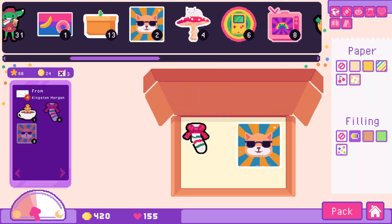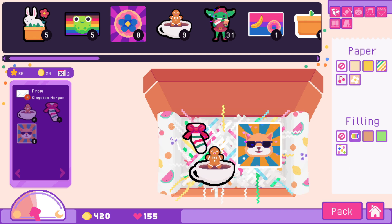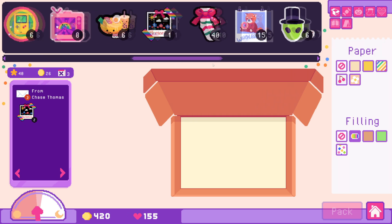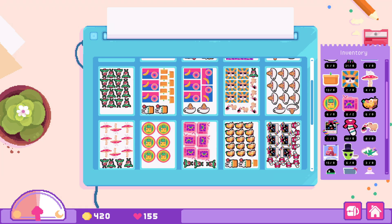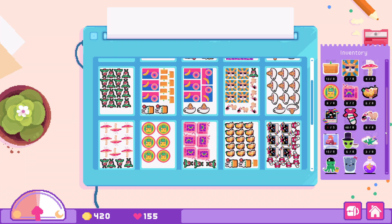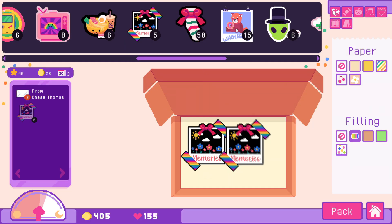This person ordered a dojical, which is nice. We need more Shiba representation — I should make another Shiba sticker because I'm a Shiba mom, a Shiba owner. And because you got a Shiba, you also get a treat. Chase Thomas ordered two Floral Memories and I only have one, so we need to go back to the printer. Oh, they did an update where it shows your inventory and how many people have ordered for that day — that is actually very, very helpful.